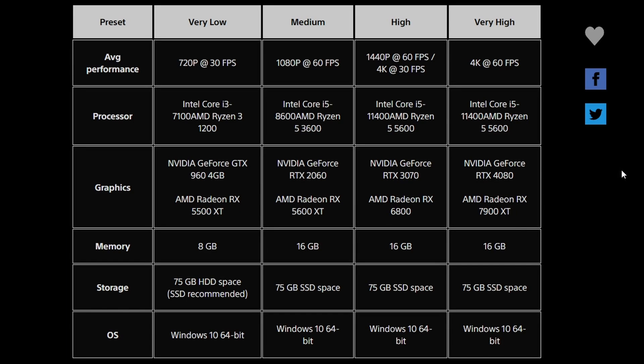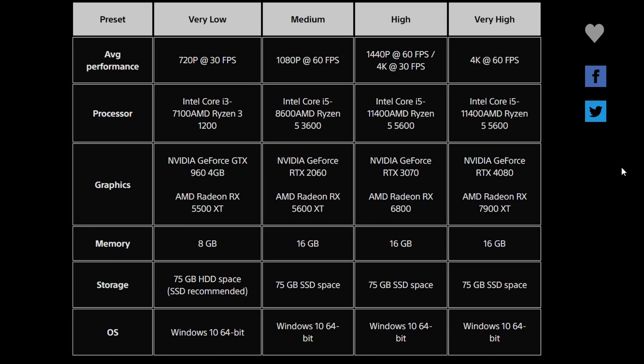Here is the full list of PC requirements and specs to see if your PC can run Ghost of Tsushima. The presets are: Very Low, Medium, High, and Very High. For average performance targets, we're looking at 720p 30fps, 1080p 60fps, 1440p 60fps or 4K 30fps, and 4K 60fps. The Very Low preset at 720p 30fps is not really that exciting for gaming.